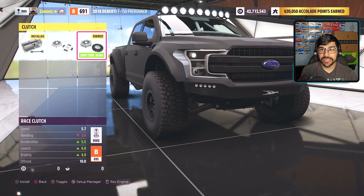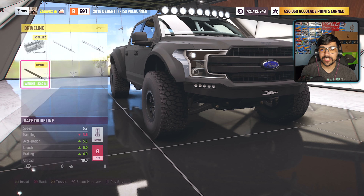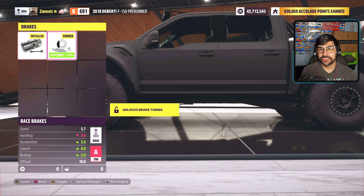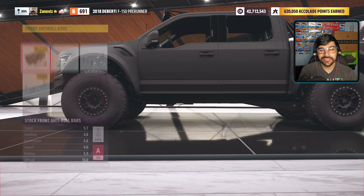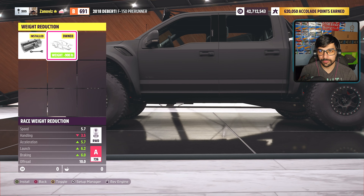We do need a race transmission and race clutch. Let's do a race driveshaft and a race differential as well. On top of that, we do need brakes just because it saves a little bit of weight — we really don't use the brakes, but it saves us some weight — so we're going to do that and a full weight reduction.